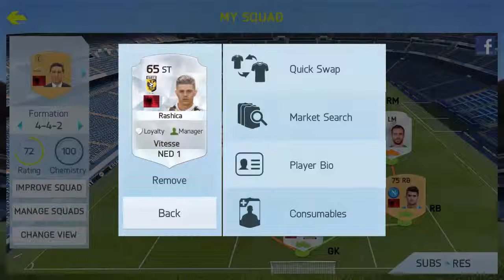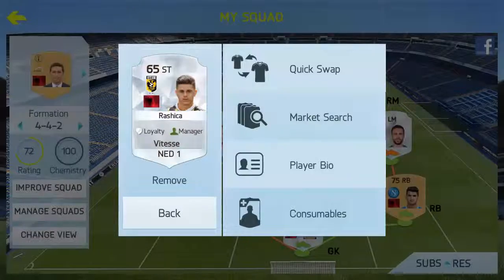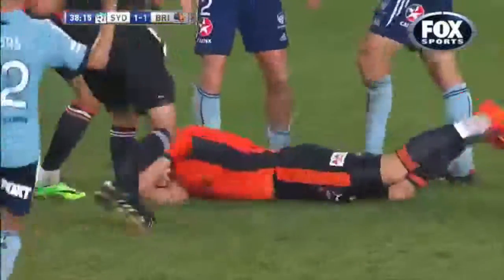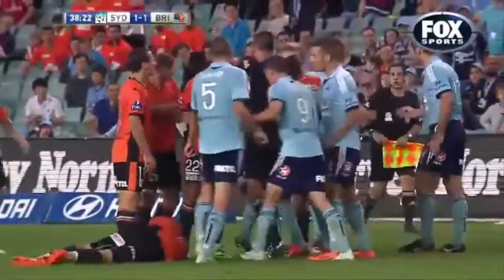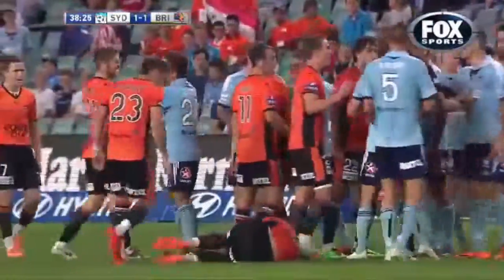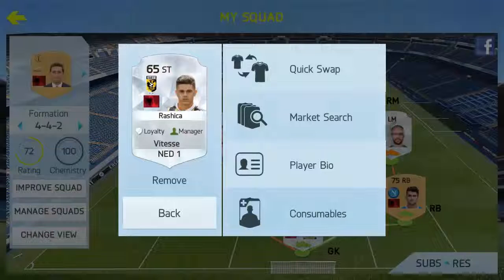Up front we have Rashica, who replaces a certain Beresha who plays for Melbourne Victory. That player is a bad sportsman overall — he dives and hits people. But Rashica — oh my god, this player is sick. He currently plays for Vitesse in the Netherlands' Eredivisie.